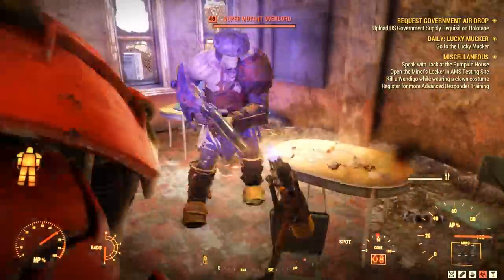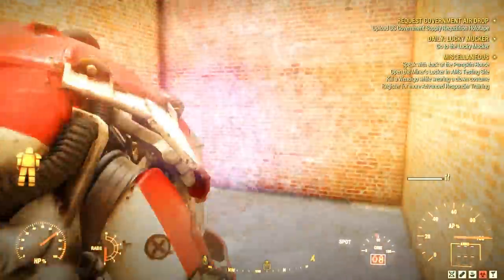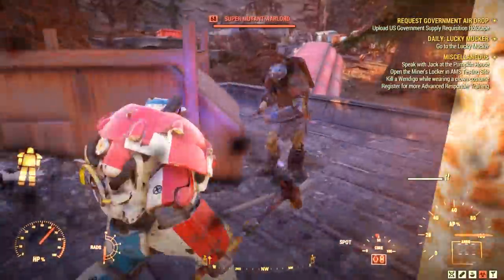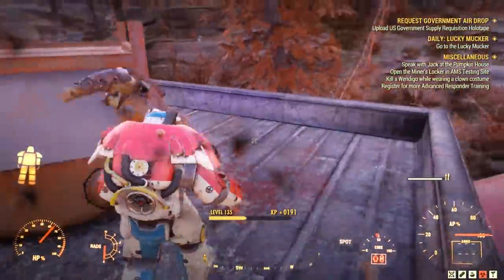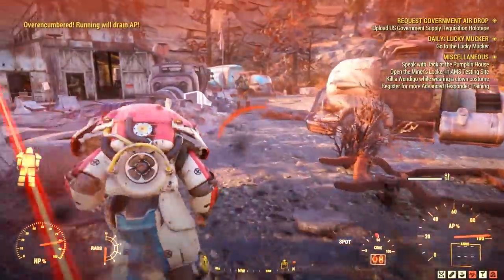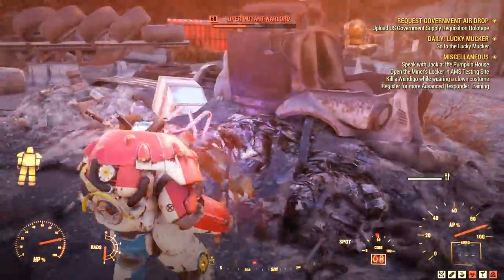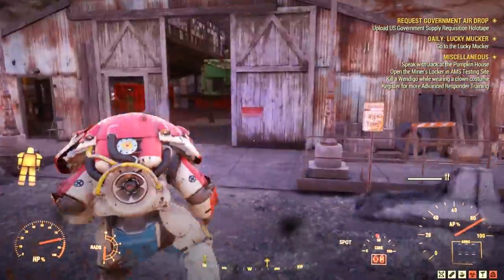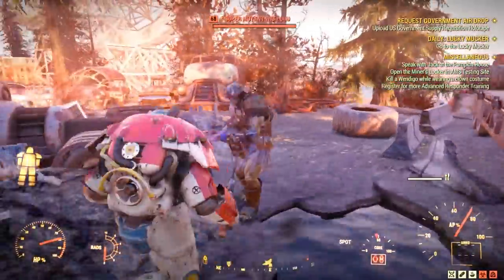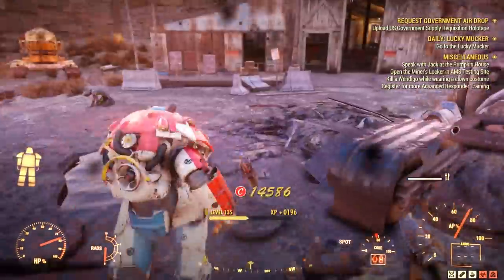The legendary is normally in this building, but you can keep going up to the roof where you can find even more mutants to kill. Then follow the little path to the next building where you will find even more mutants. There is no legendary there — at least I never found one — it's just for experience purposes.